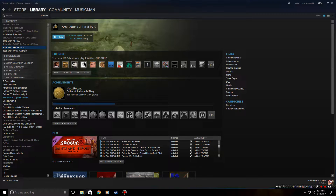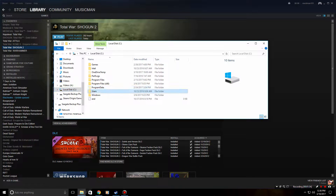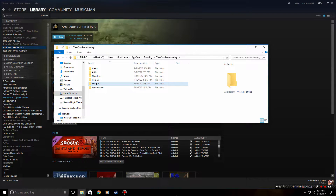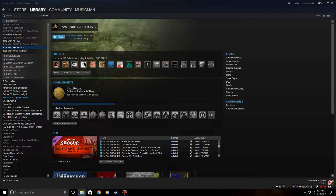If you already have a mod installed, go ahead and uninstall Shogun 2 and reinstall it from Steam. Then go to C:\Users\[your name]\AppData\Roaming\Creative Assembly and delete the Shogun 2 folder — that's where your save files and config files are. Again, this is only necessary if you already have another mod installed.